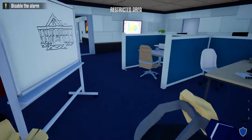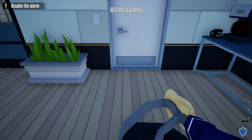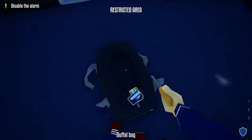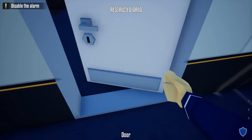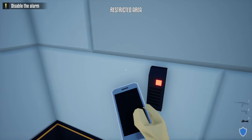Next, head through these two doors, take out our lockpick, and unlock the door to the security room. After we unlock this door, take out the guard, grab his phone, and do the check-in. Now we don't have to worry about cameras for the rest of the heist.